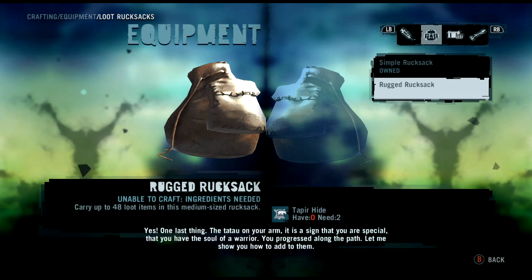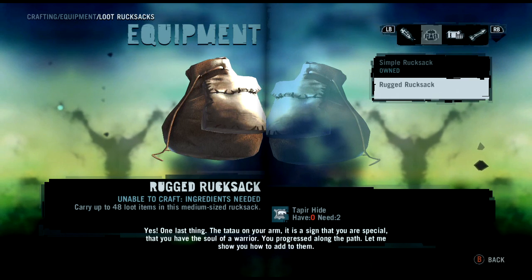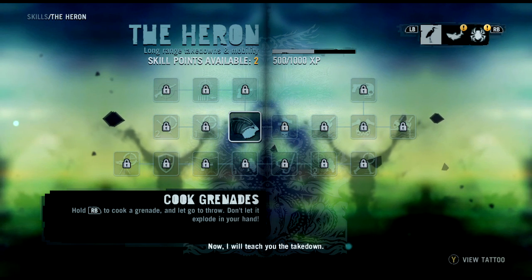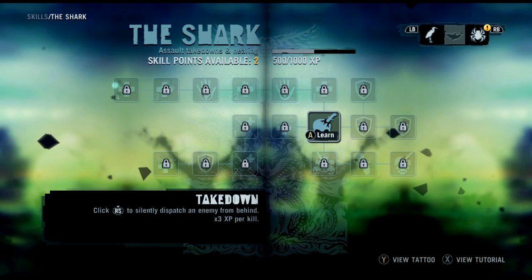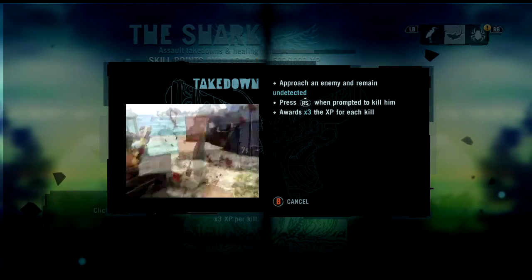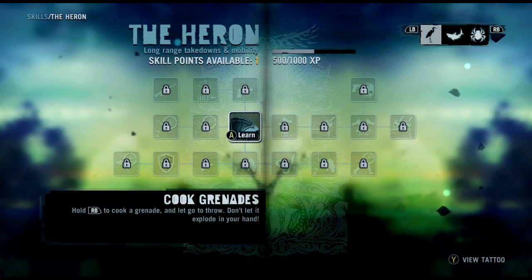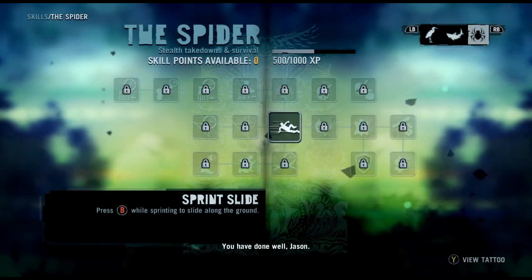What's that — a tapir? The tower on your arm is a sign that you are special, that you have the soul of a warrior. Let me show you how to add to them. Skill points available: two. I can choose to learn skills in three different areas. I'll learn Takedown — click RS to dispatch an enemy from behind, times three XP. I'll also get Sprint Slide — press B while sprinting to slide across the ground. Hold RB to cook a grenade and let go to throw; don't let it explode in your hand.